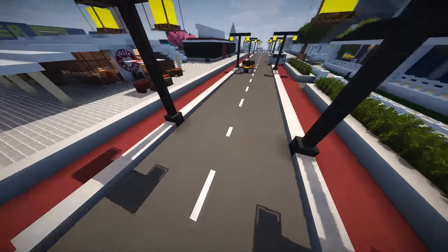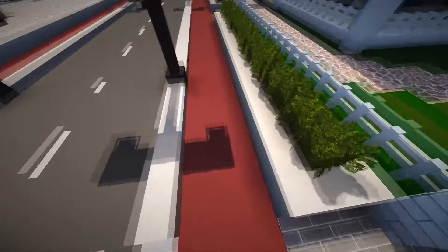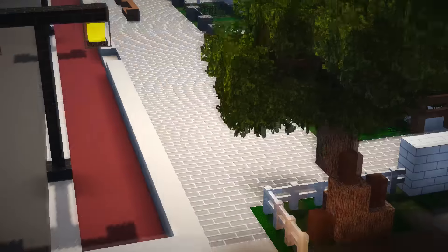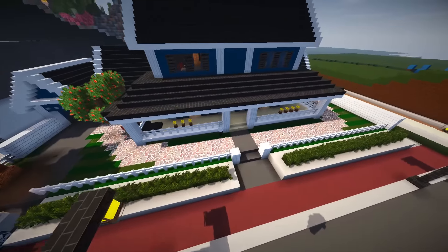I really like the roads — nice roads going through using dotted lines. We've also got the red cobblestone in the pack used as a sidewalk-type texture. Then you walk up onto extended sidewalks that are a bit higher up.